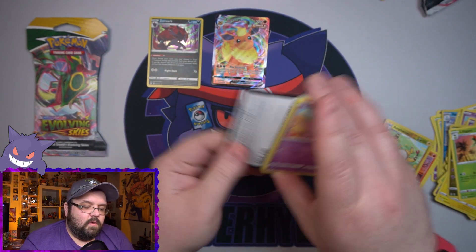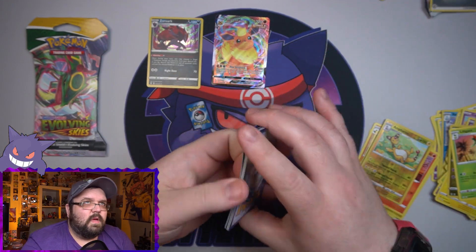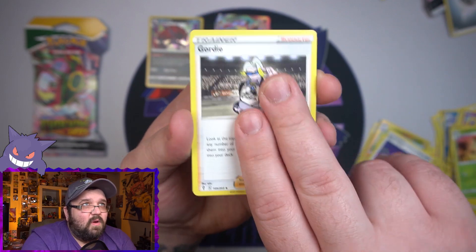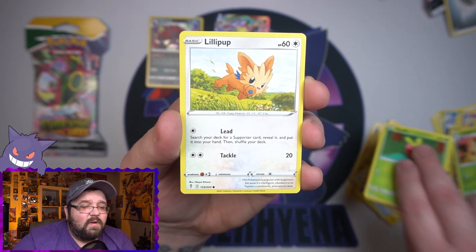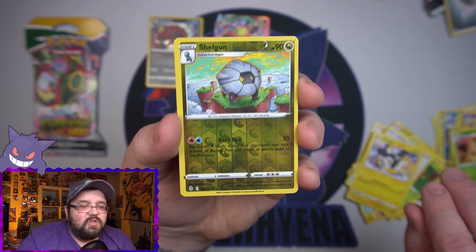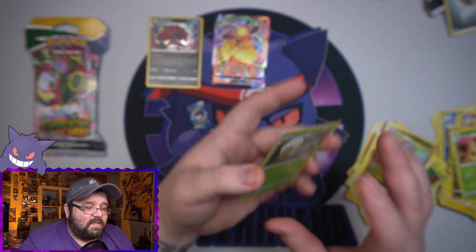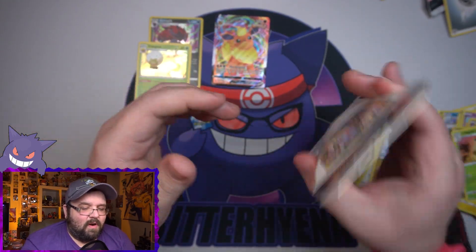Two more packs, come on, we can do it. We got a Lanturn, a Spirit Mask, a Gordie, a Cutiefly, a little Pikachu again, an Applin, a Lillipup, an Emolga, a reverse Shaymin, and on the end — holo Eldegoss. Alright, final pack.